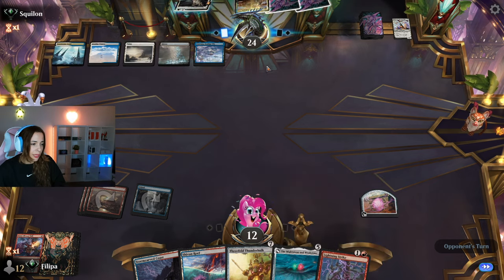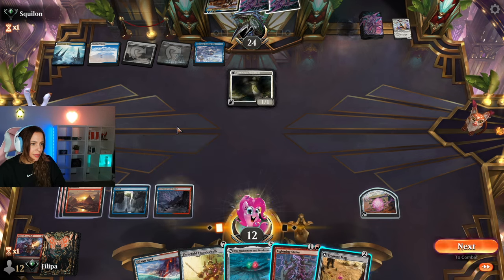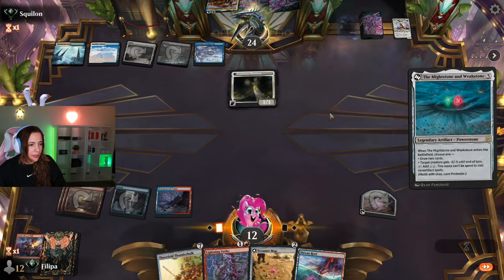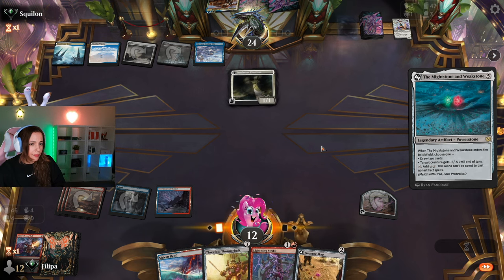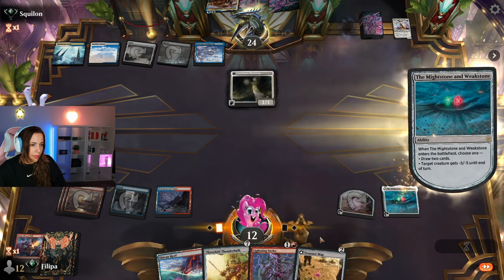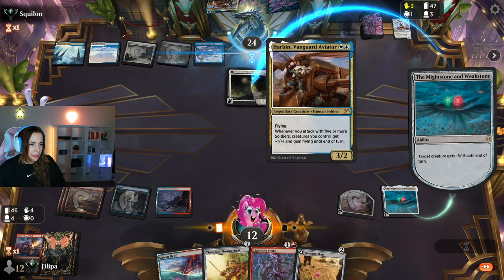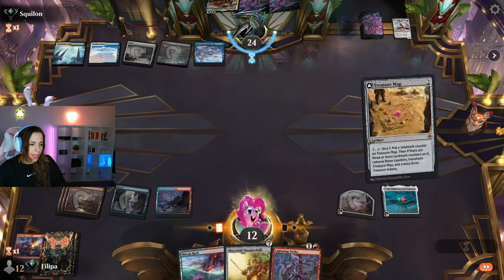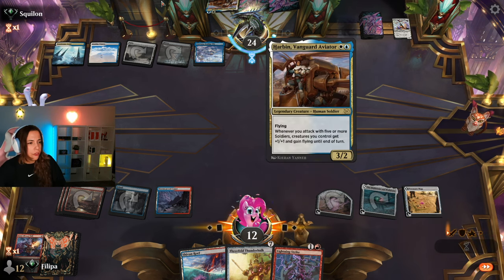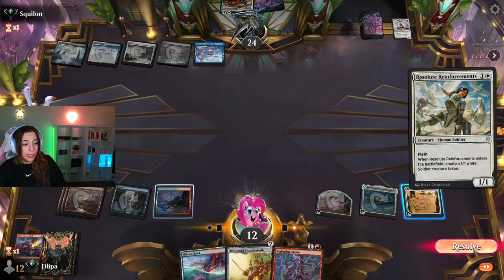We still have Lightning Strike and we still have the Mightstone and Weakstone — that's fine. Do they have a counter? Because they didn't play their ringer. Yeah, I think we risk it — they might have it, but let them use it. I prefer to play safe; they need a lot of creatures on the board. I think they might have the flash thing — the two soldiers — that's Resolute Reinforcements.